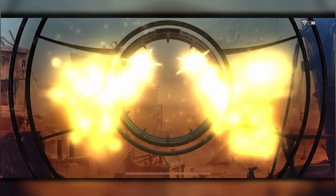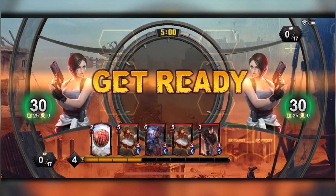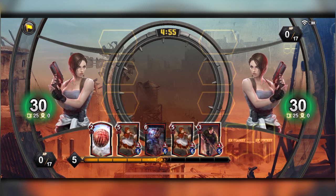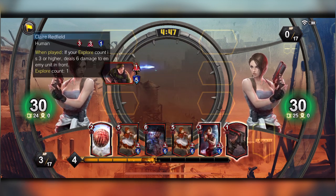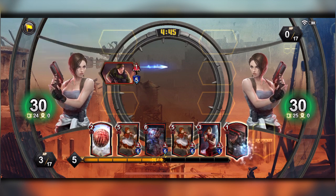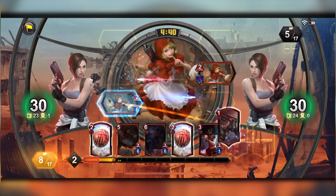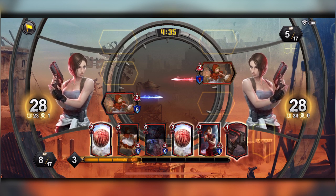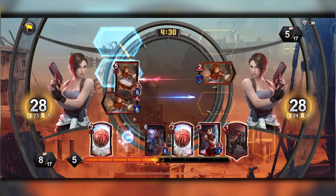Now we've got a Jill versus Jill mirror match — I'm actually kind of curious what kind of deck this person has. This is a pretty good hand; I've got two BB Hoods which is really gonna be annoying, especially if I just wait it out and let my MP build. They might have a similar build. Let's see if they have a BB Hood or something else. I think they're just waiting, and I'm gonna be waiting as well. That BB Hood is kind of crazy — it's a very common character for them to just always have.